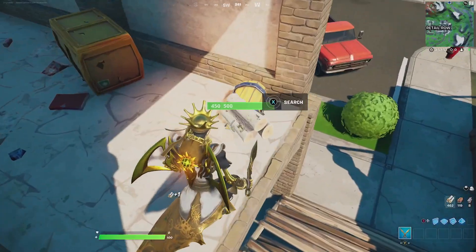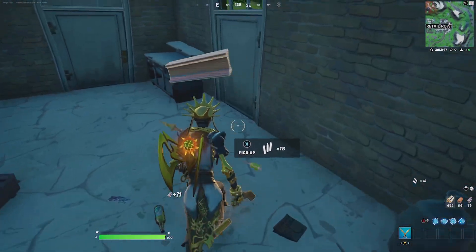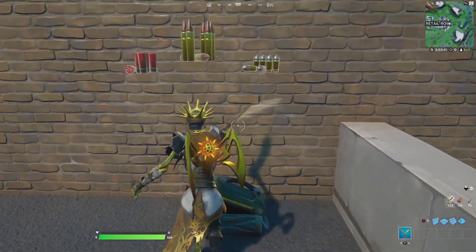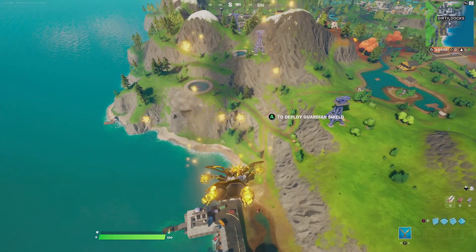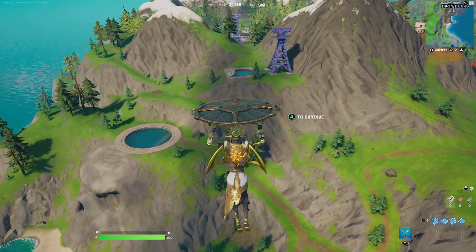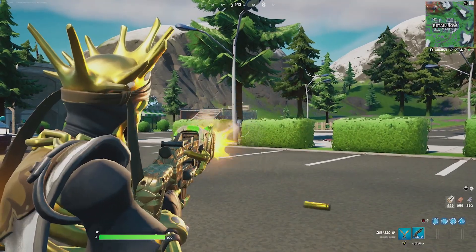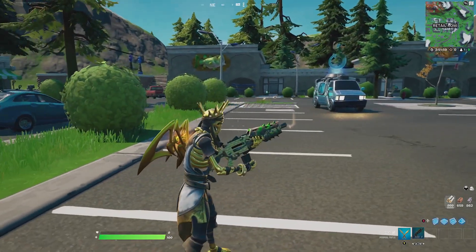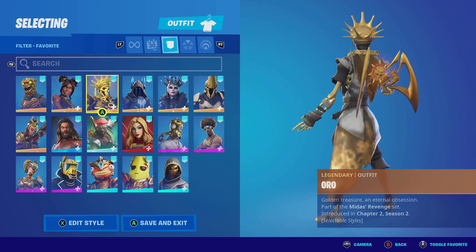For our last combination with the Laser Wings, we are going to be pairing it up with Oro. We want to use the non-glow edit style since it's a perfect match with the wings. For the harvesting tool, we're going with the Solid Scratch — you can actually go with anything that has gold, since there are a lot of gold harvesting tools that match perfectly with Oro. For the contrail, we're going with the Sap Light, which looks like little particles of gold. For the glider, we're going with the Guardian Shield, which is a shield made of solid gold that complements Oro. For the wrap, we're going with the Golden Scales — you could replace it with any other gold wrap, but this is one of the better ones. For the honorable mentions with the Laser Wings, you could pair it with any outfit that has gold.